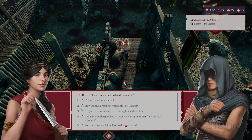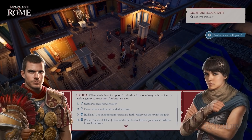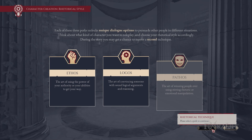Depending on the decisions you make, you'll be viewed differently by those closest to you as well as those who doubt your potential. Will you rule as a tyrant or as a benevolent dictator? Expeditions Rome has multiple story beats that constantly keep you invested in your character and companions, due to how impactful your choices are, which can drastically shift the outcome of the narrative. During character creation, you choose from three command specializations.